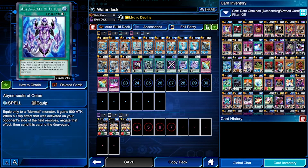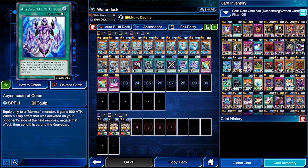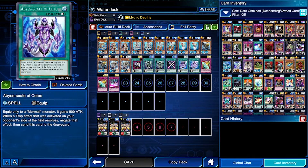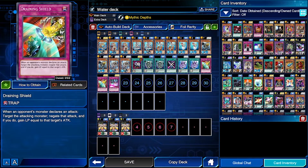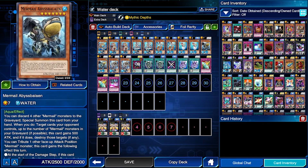We also have Abyss Scale of Cetus, which is like the other one but it negates traps instead of spells — that's why one is green and one is purple. Then my usual defense traps: two Draining Shields and a Wall of Disruption. Of course you could use something else besides these three trap cards, I just use them because that's what I've got.